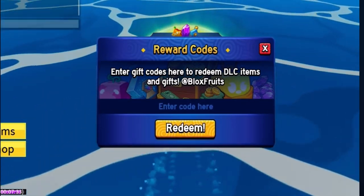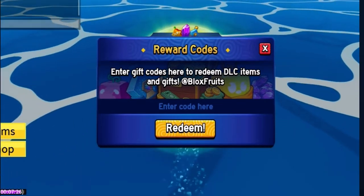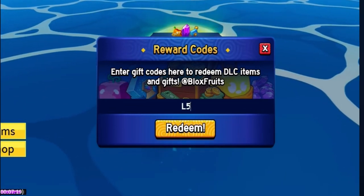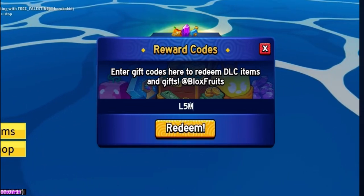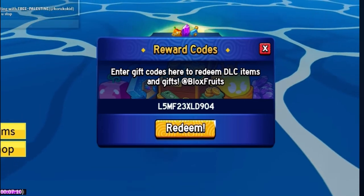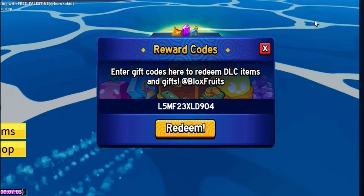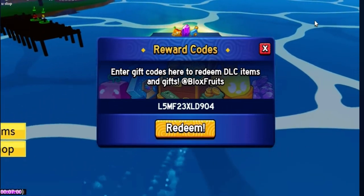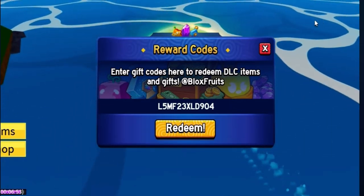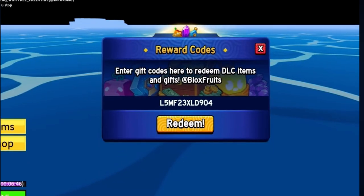After that first admin code, we've got another code to redeem with a lot of random numbers — make sure you enter it exactly as shown. Then there's another code after that, also one that'll help you out a lot. We've also got the Reward Fund code and the Channel code to redeem as well.